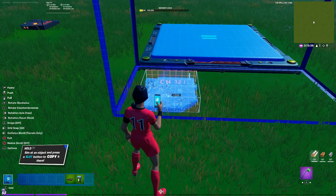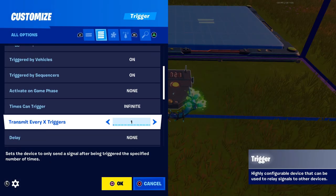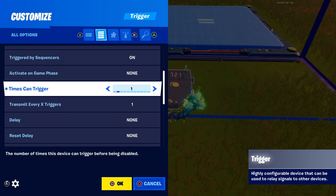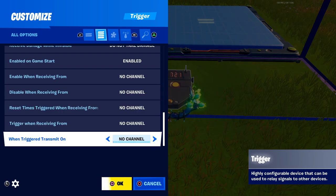Now pick up a trigger. Make sure you got your grid snap on — I have mine set to 32 — and place it right here. Go into the settings, come all the way down to 'times can trigger,' do 1. Then come down to delay, do 1 second. Then come all the way down to 'when trigger transmit on channel 1.'